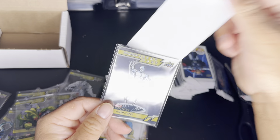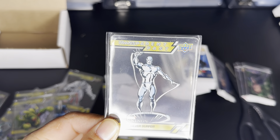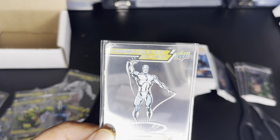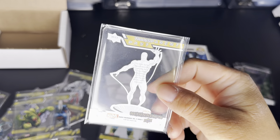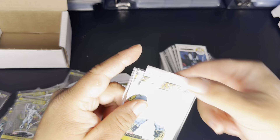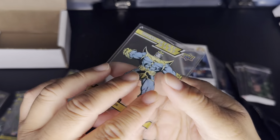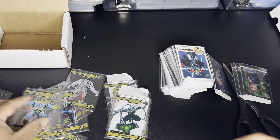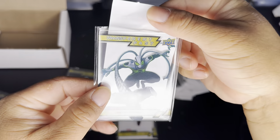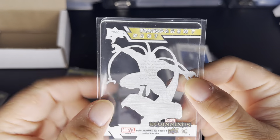Then we have Silver Surfer — I'm actually familiar with this art; it was from one of Silver Surfer's most famous comic issues but I can't remember the number right now. Then we got Thanos, the OG villain from Endgame. I haven't seen this version of Doctor Octopus — this might be his newest version. He seems to be the last card, TP60.